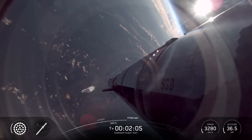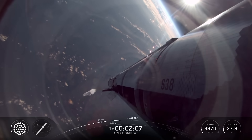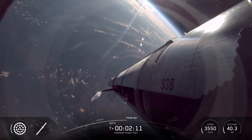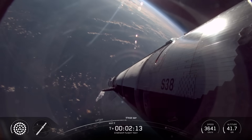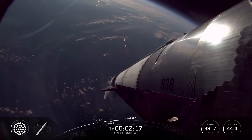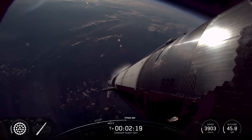In about 30 seconds we're going to see the engines start to shut down on Super Heavy. You'll see them shut off in separate banks until we've just got those three center engines that never stop running for this process. And then we're looking for six ship Raptors.